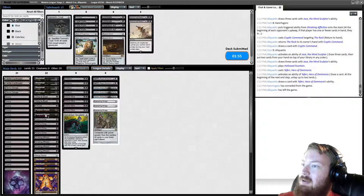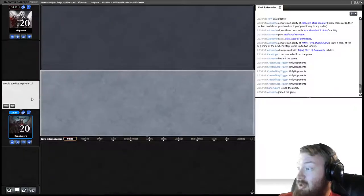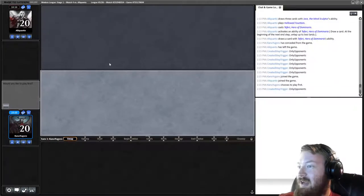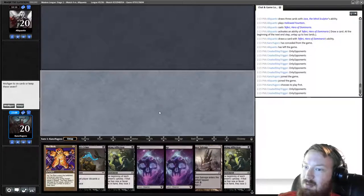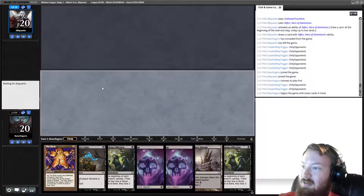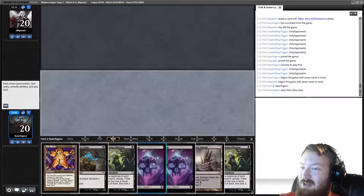Any time you can look at your opponent's hand and see they have multiples of the same card — if they're holding three of the same card and you can Thoughtseize one, you should Extirpate or Surgical it on their draw step. It becomes like lose two life, your opponent discards four cards — it's ridiculous. Raven's Crime and Dack More Salvage isn't bad — we can land a bunch of Racks and Raven's Crime them out by dredging every turn.